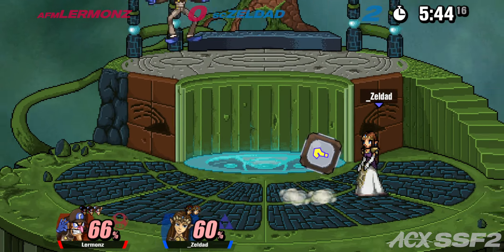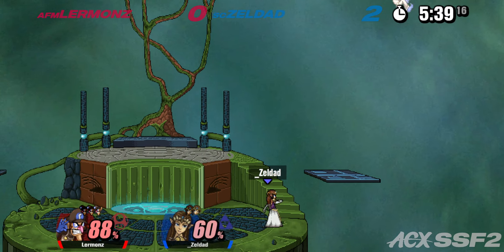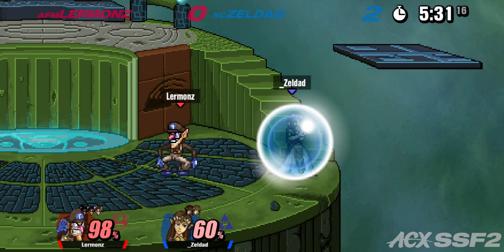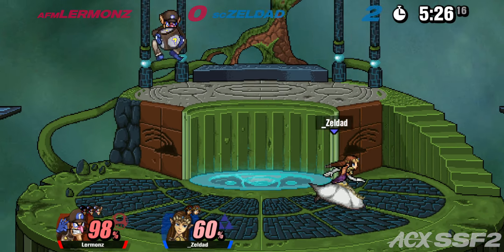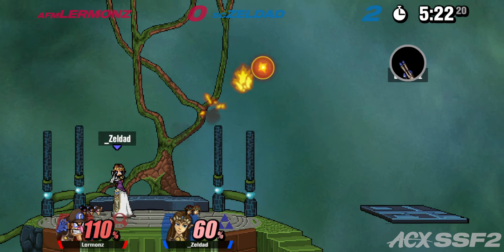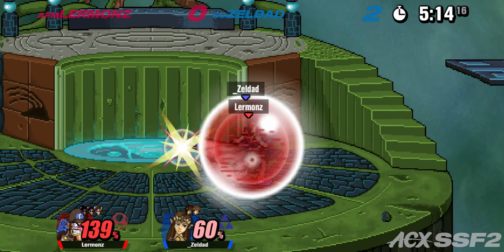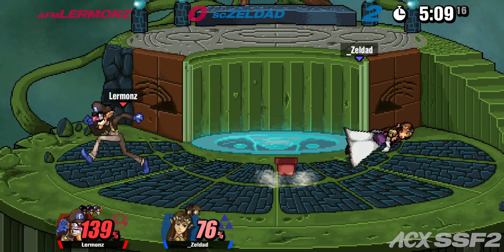Zelda should be going for more grabs — up throw is so broken. Gadget gets a jump but didn't get it — unfortunate, especially given the lead. The down tilt spike is great if you hit it, but if you miss and get hit by dense fire or trade, you're just gonna die. Forward smash — he's still alive! Dense fire — wants the strong back air but gets the weak hit. Zelda's too floaty.